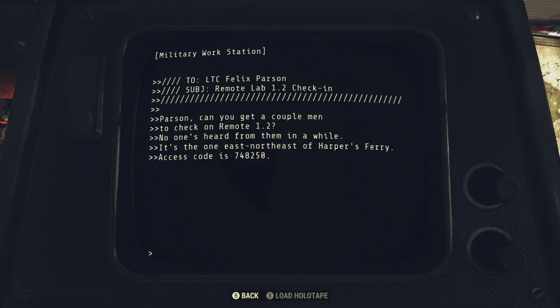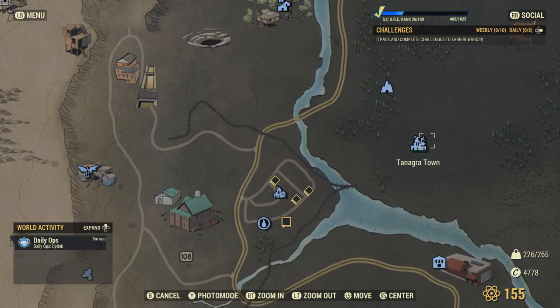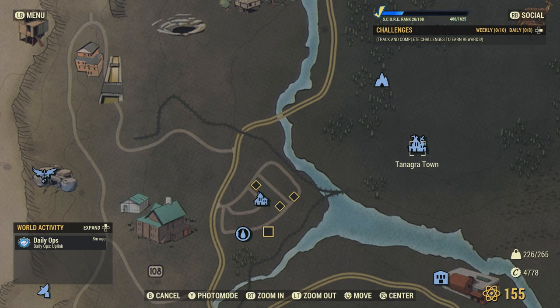This access code is a permanent code — you can share it with friends. Definitely write it down; you can go ahead and farm this location. Now we're going to head to a little building behind Tanagra Town.